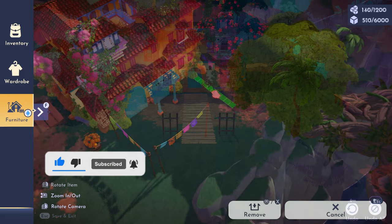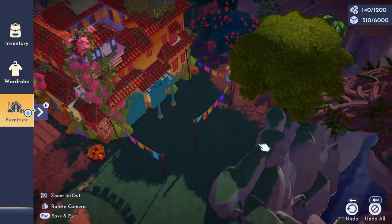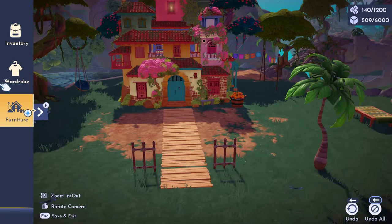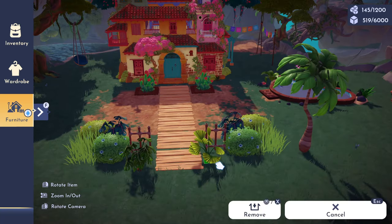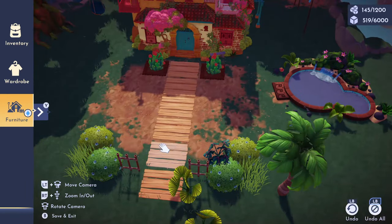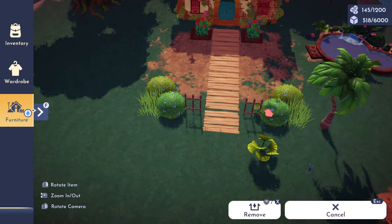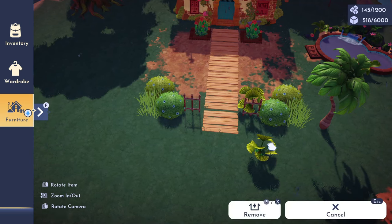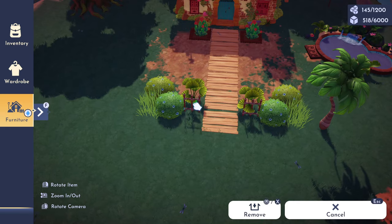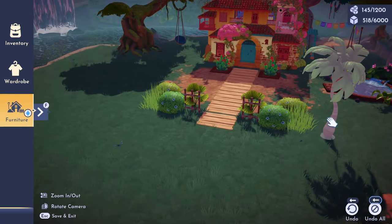As we get started, I'd appreciate if you hit that like, subscribe, and notify button if you want to see more content like this in the future — it really does help me out. For the entry of our build I'm going to go for almost like a boardwalk sort of effect and then frame it in with some fencing and greenery. For the side of Casita I think we're gonna do almost like a patio sort of effect, and I'll also be using a swimming pool item to serve as a transitional spot in front of Casita which will connect to both the inclines in the location.